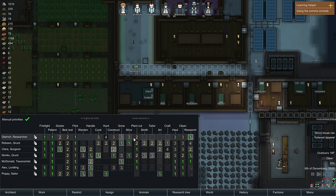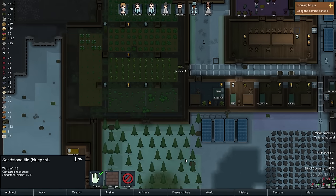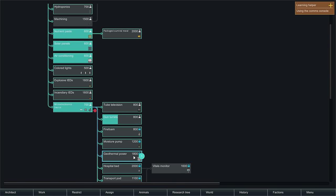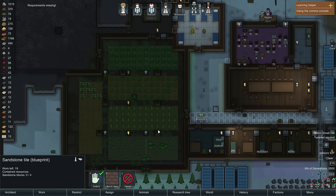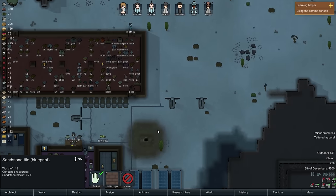Dietrich, buddy — research. I'm going to reduce everything else for Dietrich and turn everything else off so he just researches. I just want him to research things. He doesn't research because I didn't set up research — I'm smart. Gun turrets, geothermal power — geothermal power is on but there's a requirement missing. Actually we're good; he just needs to research that. That would save us a lot of trouble.